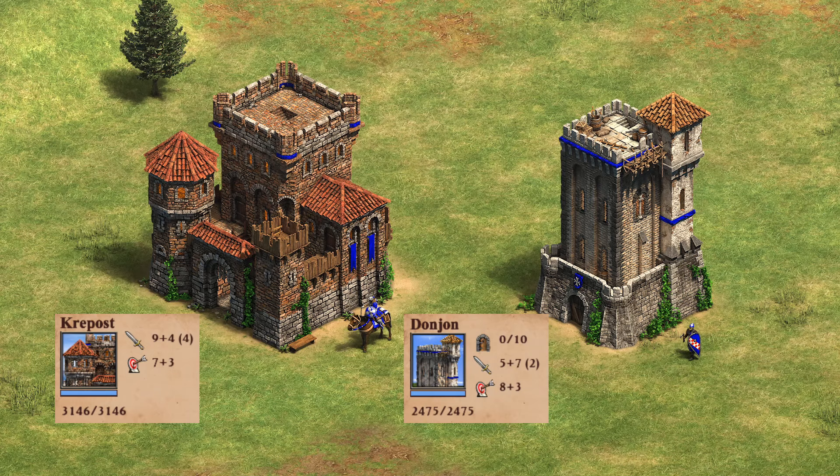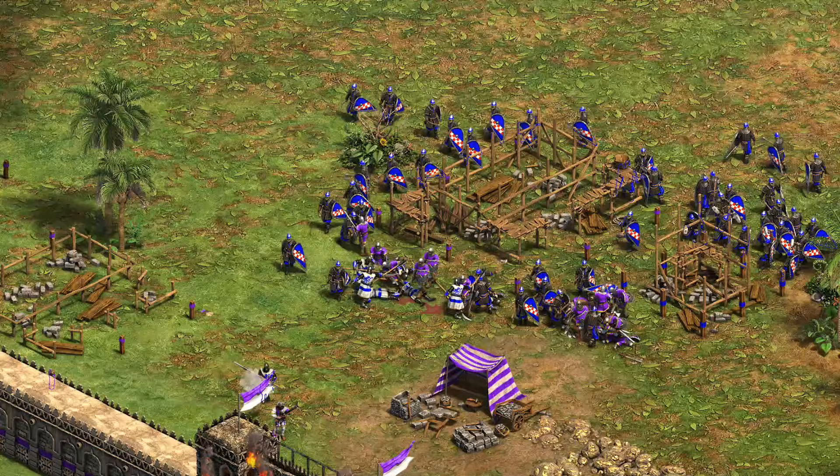Another comparable building is the Krepost. It is more expensive, but for that cost you're getting more HP, more arrows, and around double the damage output before armor. The Krepost is definitely a step up, and its cost reflects that. It also gives 20 population space, but with one less range, making the comparison a bit messy. Their most unique similarity is that they both create their civilization's unique unit, and that's what we're going to take a look at now.